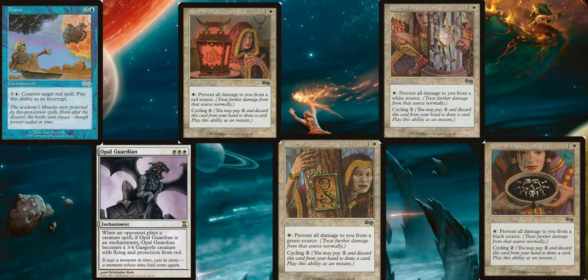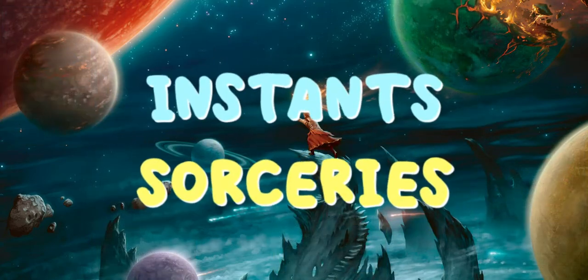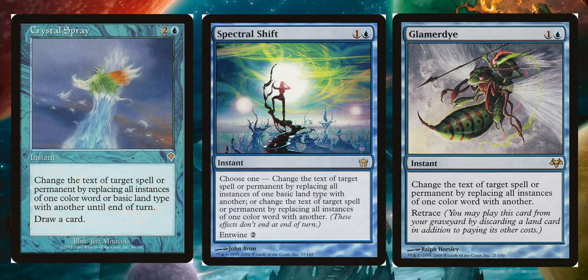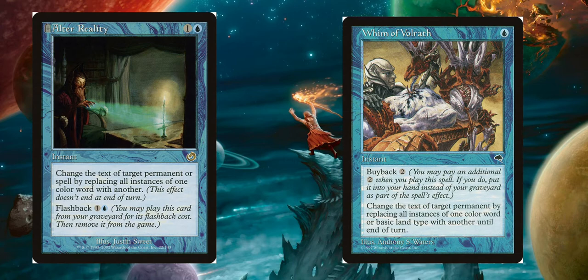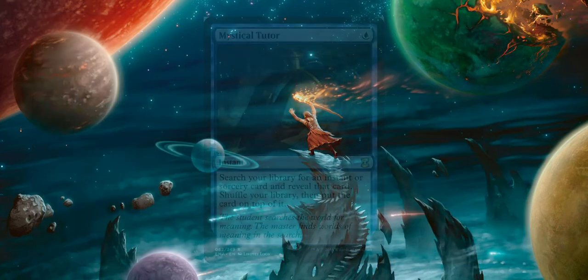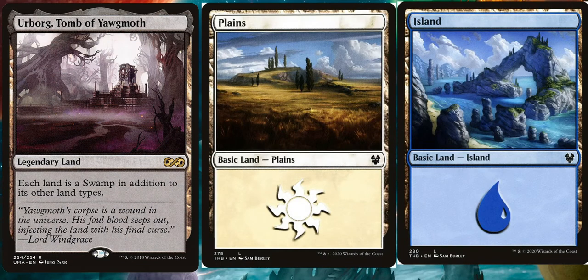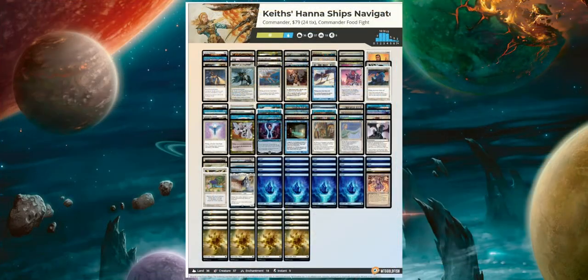Having all of the Runes of Protection is great because if we're not facing those colors, we can cycle them for card draw. Under our instants and sorceries, we have Allay, Mind Bend, and Magical Hack - which again we can use to change the color of our opponents' permanents. Crystal Spray, Spectral Shift, and Glamerdye, also able to change all of our opponents' permanents. Alter Reality and Whim of Volrath. For searching, we use Mystical Tutor to get the spells that we need when we need them. Our land base is pretty simple - we have Urborg, Tomb of Yawgmoth for some Karma shenanigans, as well as Islands and Plains. With the card pool from this deck it's fun to play and it's fun to play against - able to change the color of your opponents' permanents so they never know what they can attack with or when.